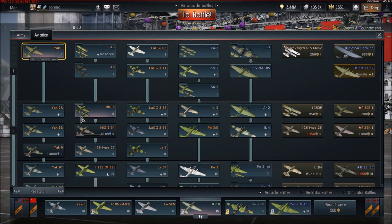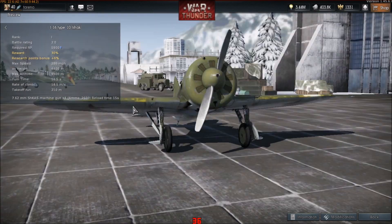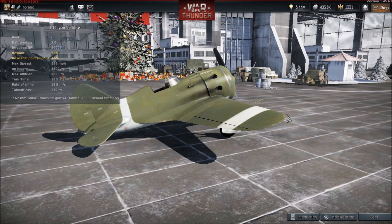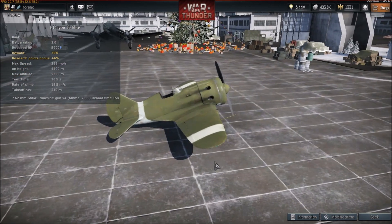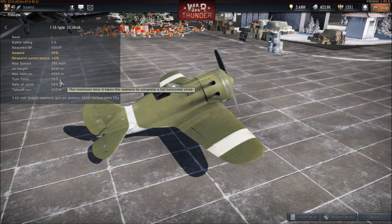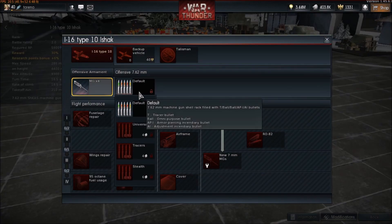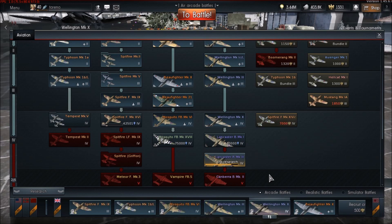Now moving on to the Russians, we get the i16 Type 10 — the only one I've unlocked. Unfortunately I don't really think I'll get time to test fly. Stat card: 286mph at 4,400m, max altitude of 9,300m, turn time 16.5 seconds, rate of climb 18.5 — though it may not be too accurate. It can carry rockets but again doesn't give us the option. RO-82 — I think that means 82mm rockets.